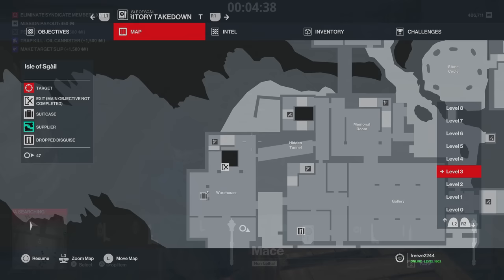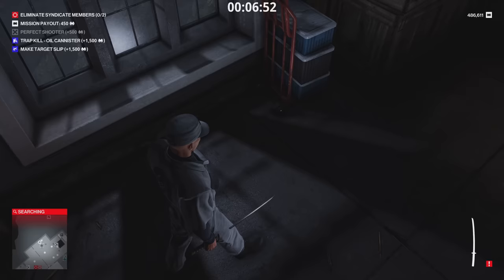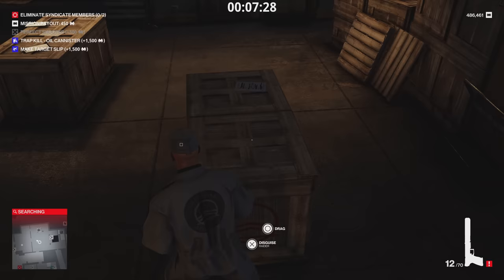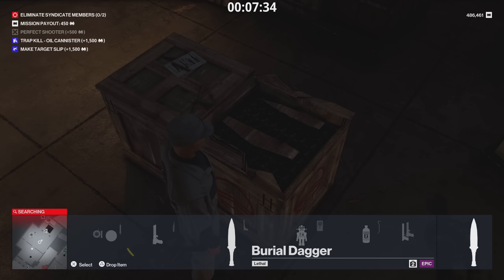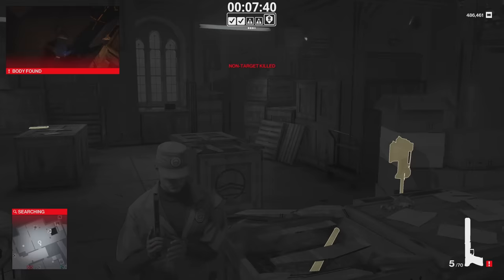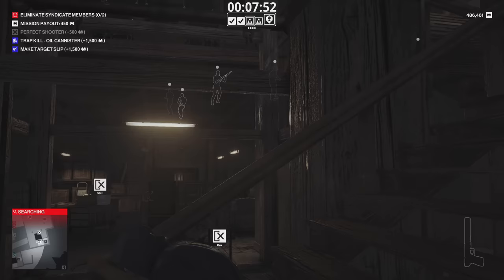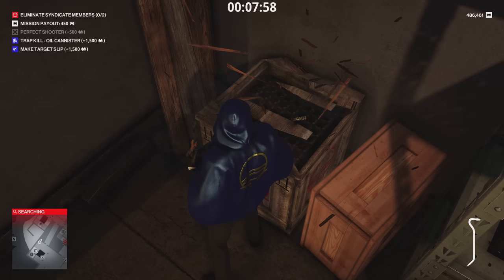In the warehouse on Isla Sgàil there's a Katana, a Burial Dagger, and a Circumcision Knife — three things all on the same floor. The Katana is an epic weapon; the Burial Dagger is also epic. The Circumcision Knife is a rare weapon in the corner of the area. You're going to need a crowbar to break these open, but it's worth it for three valuable tools.